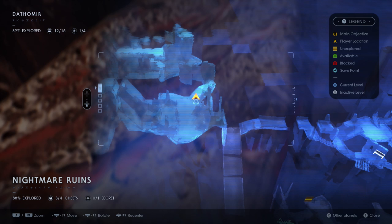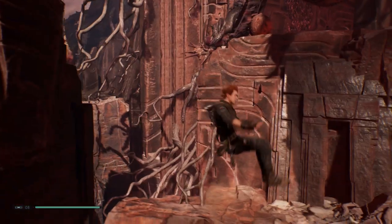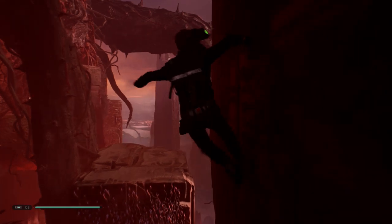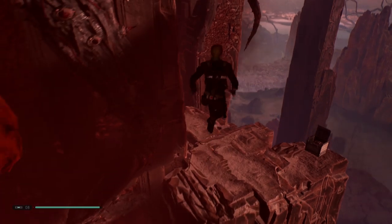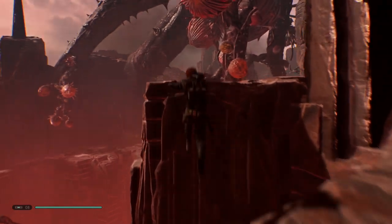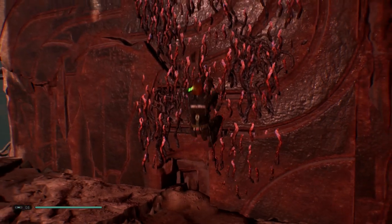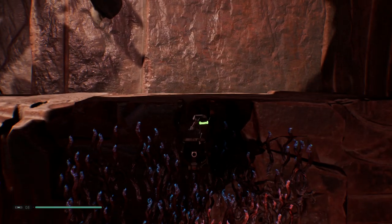The final stim canister is on Dathomir. If you've been there already you've probably passed this place — it's shown here on the holo-map with the route from the Mantis. Be careful: there's a mini boss you'll need to take out in this area, but if you're near the end of the game it shouldn't pose much threat. Continue along the path — you'll go down a slide, do some wall runs, find a few enemies — and eventually you'll reach a section where you jump over to some steps, up to a platform, then climb the wall to the top. You'll see a branch you can walk along that leads into the section where the stim canister is located.